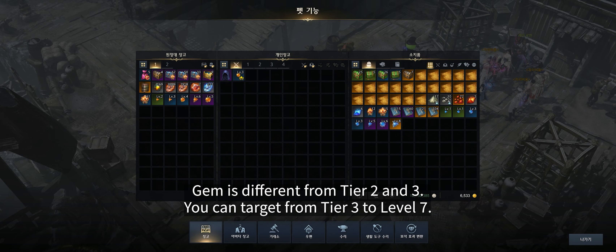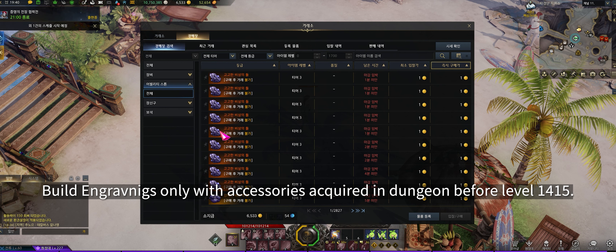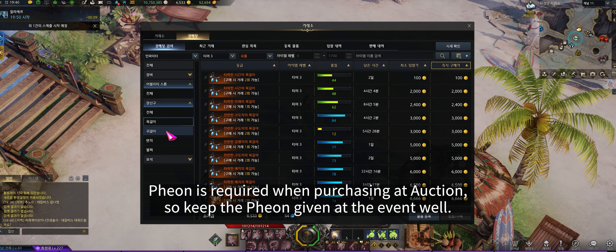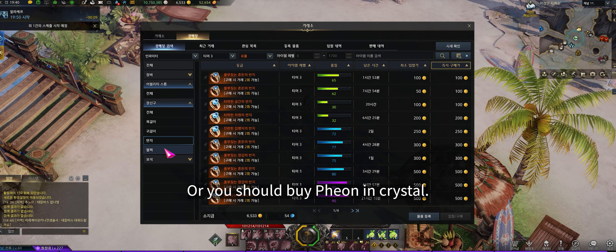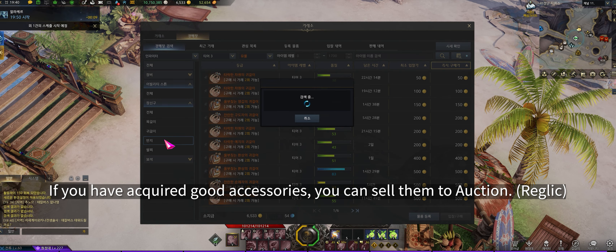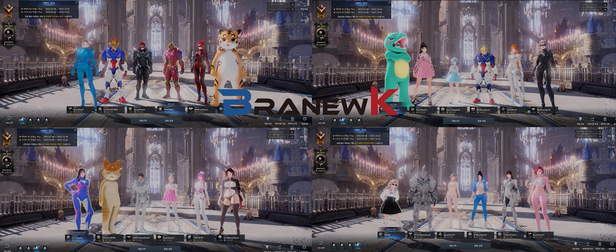Gems change from Tier 2 to Tier 3. You can target from Tier 3 up to level 7 gems. Before item level 1415, build engravings only with accessories acquired in dungeons. After 1415, you can buy Relic accessories from the auction house and build engravings properly. Pheons are required for auction purchases, so keep event-given Pheons carefully or buy them with Blue Crystals. Since it's hard to get the exact accessories you want from dungeons, buy them at auction. If you acquire good accessories, you can sell them too. Thank you for watching.